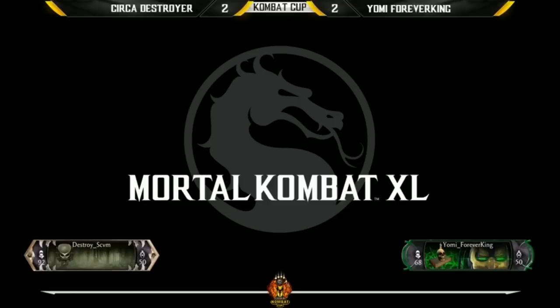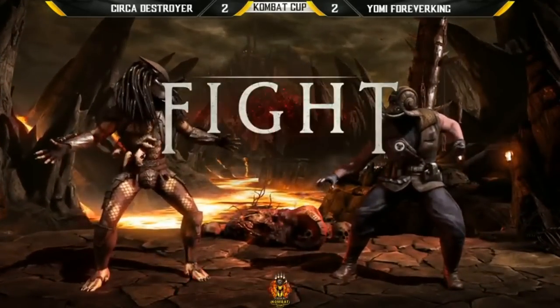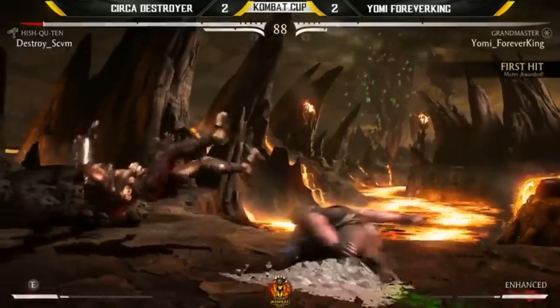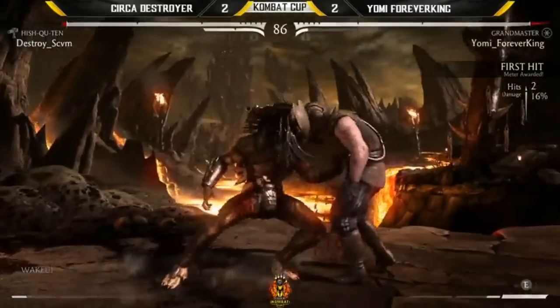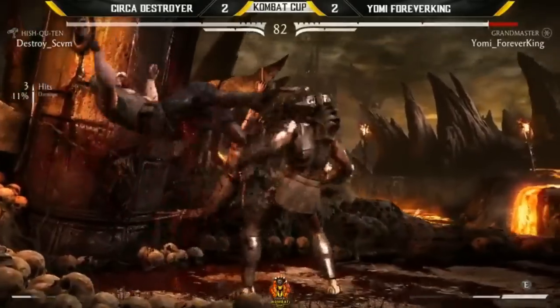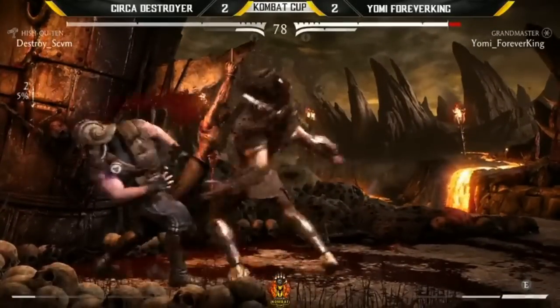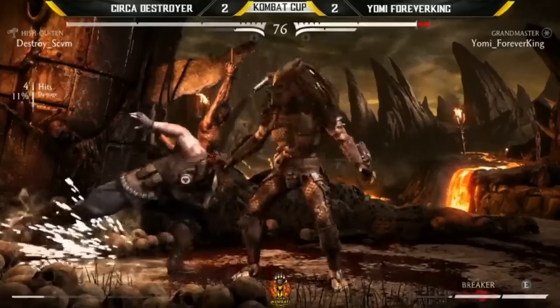That's what I run into — okay, he knows I expect the teleport, so he's not gonna do that. And then they do it. Destroyer had to read it — it was insane. So we're tied at 2-2. And wow, what a meaty jump in — Destroyer gets to play a corner game of his own, a little taste of his own medicine. There's pressure right now.